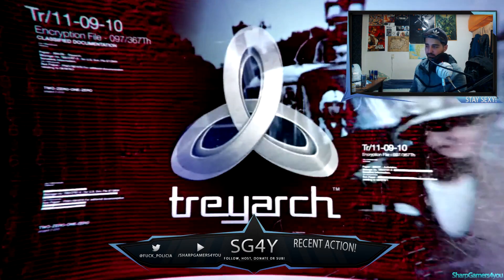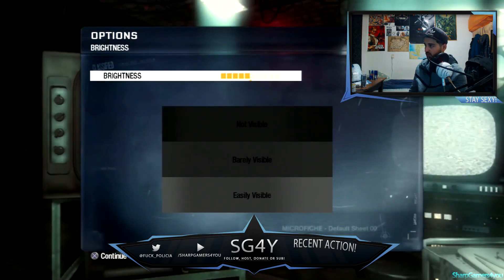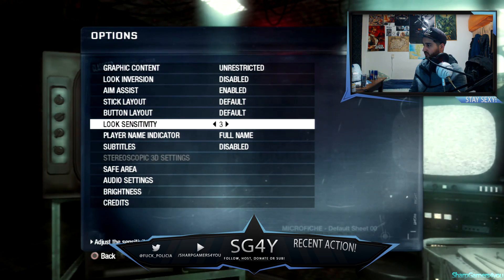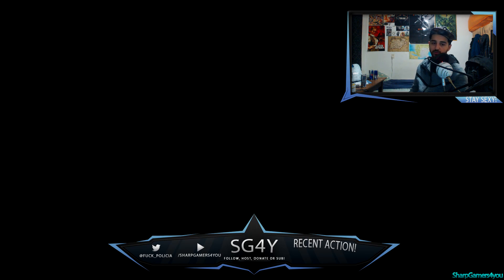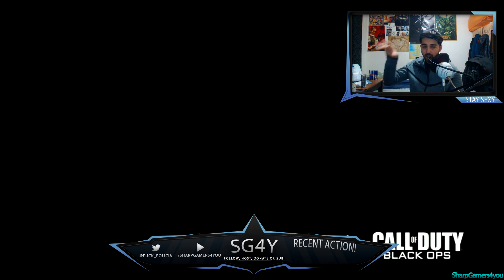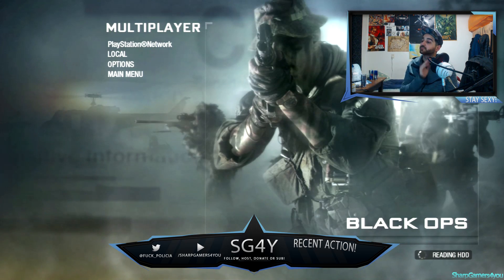Reading HDD - there we go. Go to Options, put that on six, AMOS is disabled, subtitles. Go to multiplayer. We should get a pop-up message saying something like 'hey thanks for using this mod menu' made by this guy, so get ready for credits sometime soon.